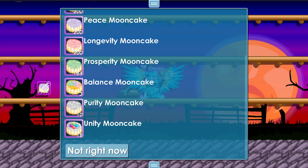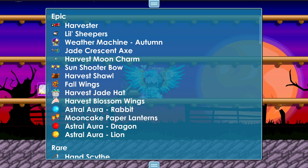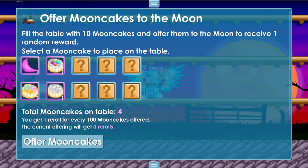And finally, you want to offer a Purity Mooncake — just one. Let's check out the reward list. This is the final epic reward list. You can now get the Harvest Blossom Wings — a chance to win those — and now it includes the Astral Aura Lion.